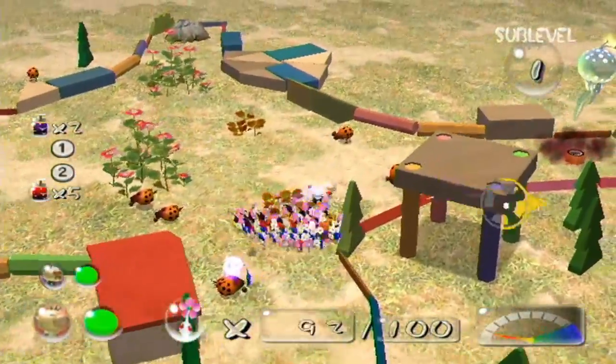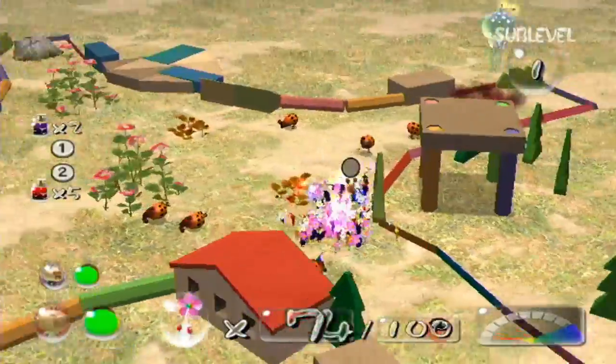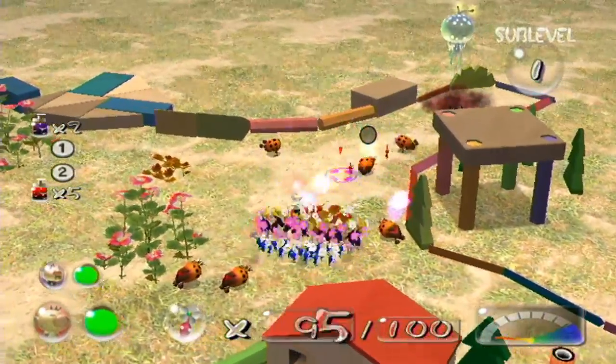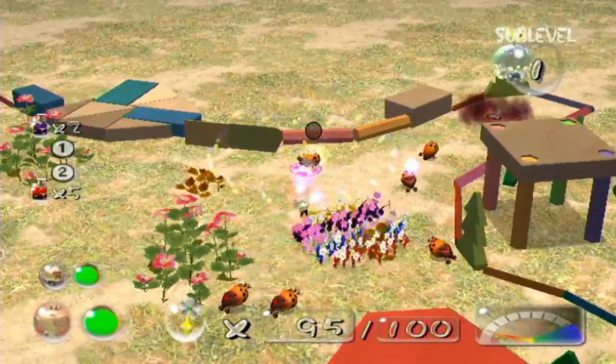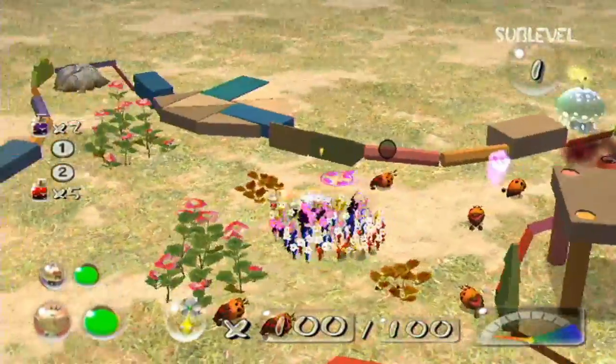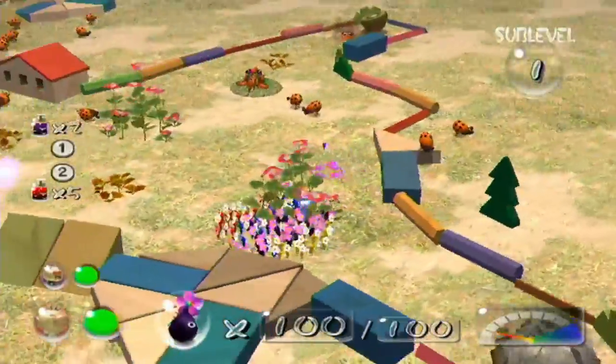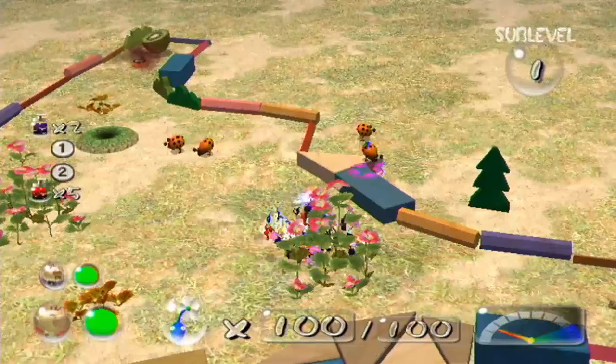Just getting rid of all the Dwarf Orange Bulborbs in the way right now because they're quite irritating. However, it's important to remember that I really only need to get the treasures. There are 21 in this cave — I know so because that's the amount of treasures I have left to find in the game.